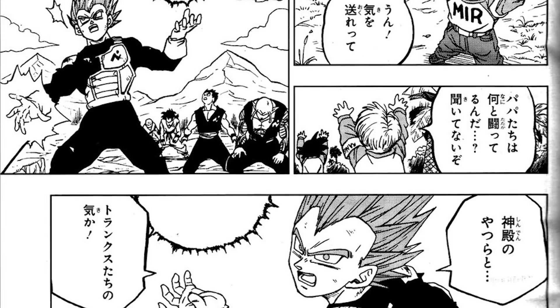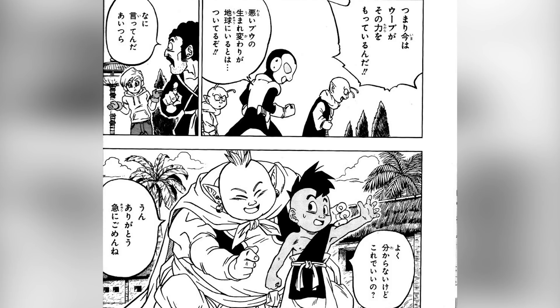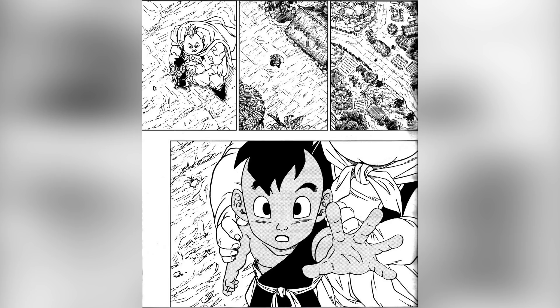I'm not 100% sure yet if it's a Genki Dama or just a giant ball of Ki. Then we get a very big surprise — we get to see Uub. The Grand Supreme Kai is there with Uub, telling him to raise his hand and lend his energy, and everybody on planet Earth observing the battle is lending their energy. Really interesting to see Uub here again.